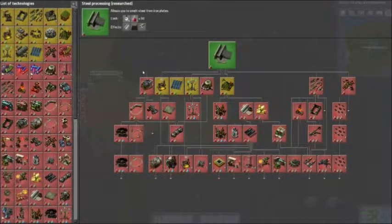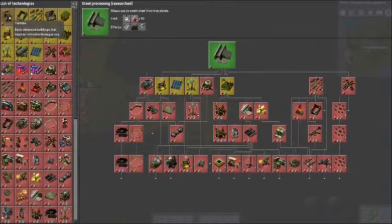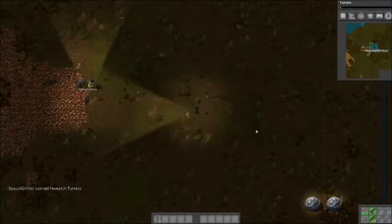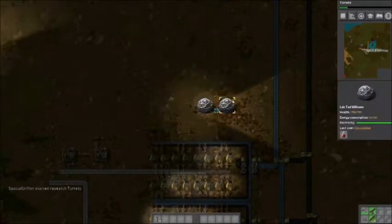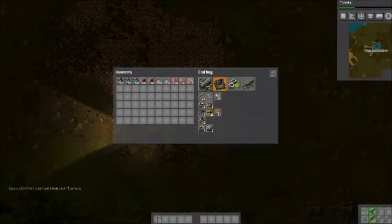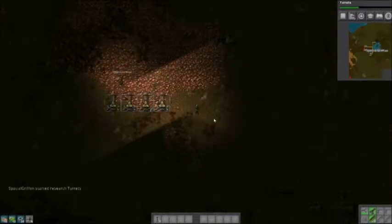Cool, what's next? Let's do automation — let's do turrets. We should probably get turrets going, and then we're doing military. We've got plenty of science packs. More electric mining drills, okay, I can do four right now. Let's do it — start.